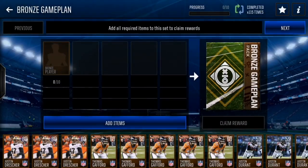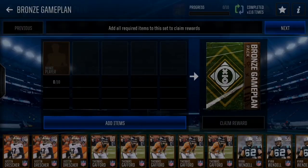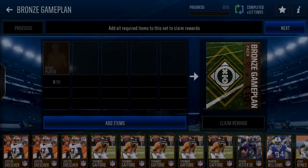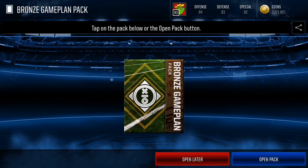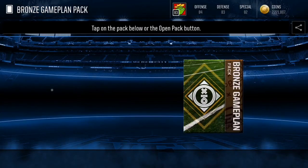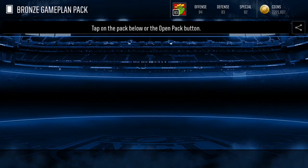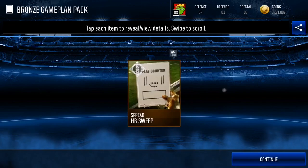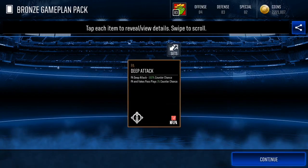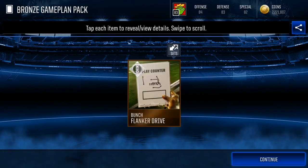Everything in Madden Mobile goes for a certain value. Instead of selling bronze players on the market for 150 each, you can use them for these bronze game plan sets. Some bronze game plans go for quite a bit — the two-point and run play ones go for more than normal. I'm not separating those out in this video to keep the flow, but the two-point balance does go for more than your average game plan like an HB Sweep.